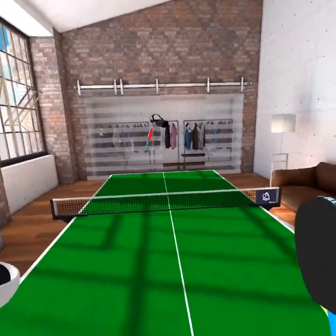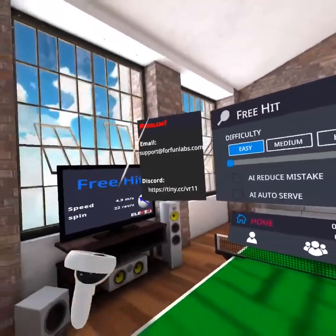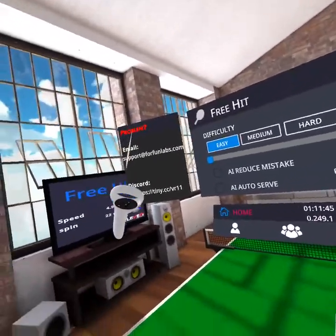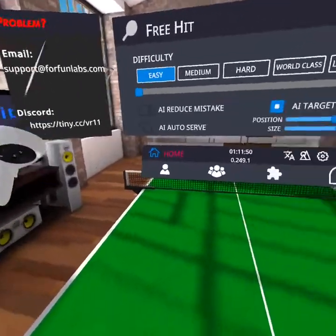Now let's get to the menu — press X again. Here's the menu. If you got a problem, just contact this email or Discord. That's pretty simple.